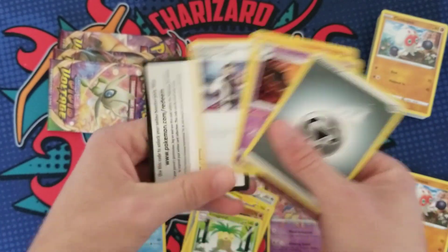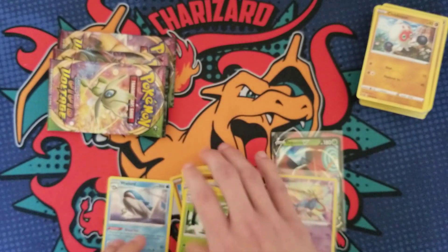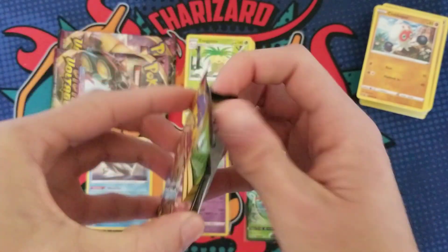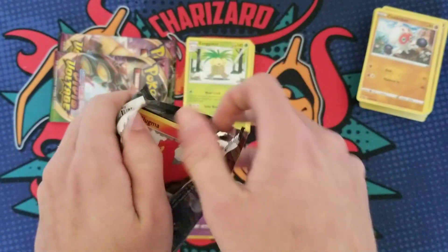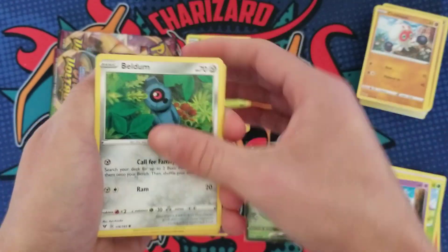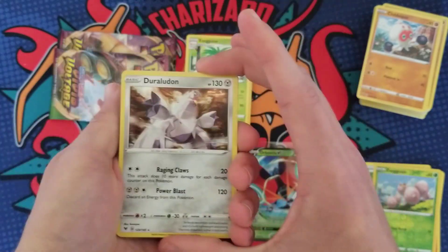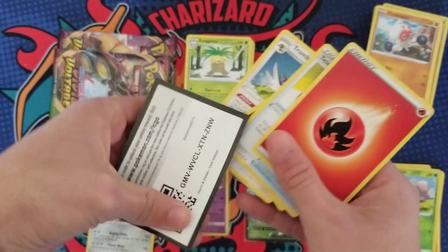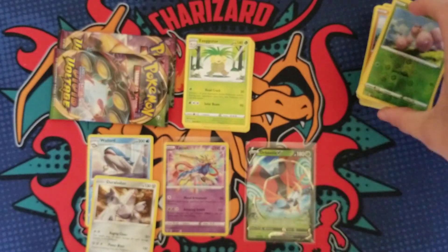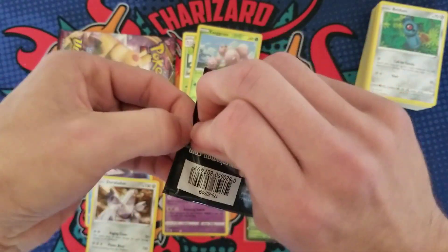There is the code — good luck on the codes, guys, let me know what you get if you use them. We got a Slugma, a Whismur, an Exeggcute, a Woobat, a Beldam, another Exeggcute, and a holographic Duraludon. I think that's how you say it — I've heard some funky pronunciations. It would be 'Dura-loo-don,' right? I've heard 'Dura-loo-don' and other variations.